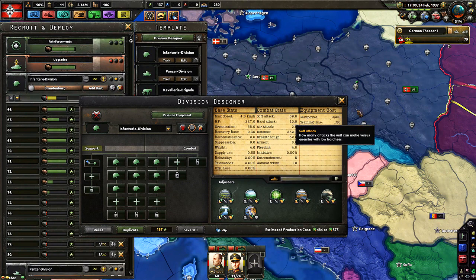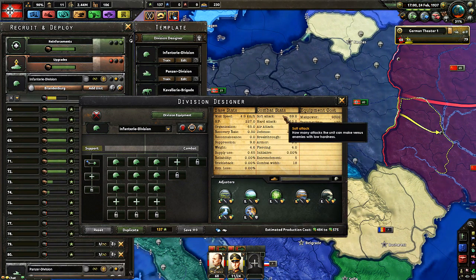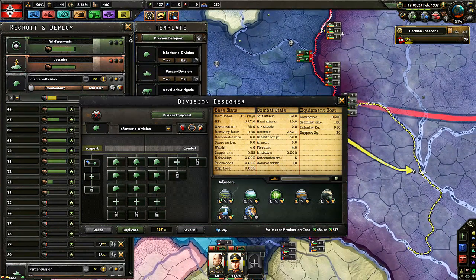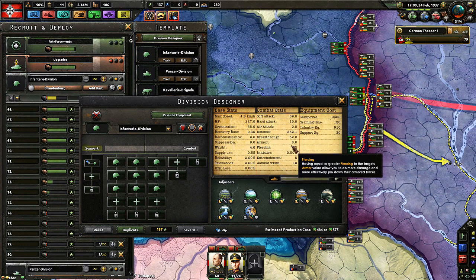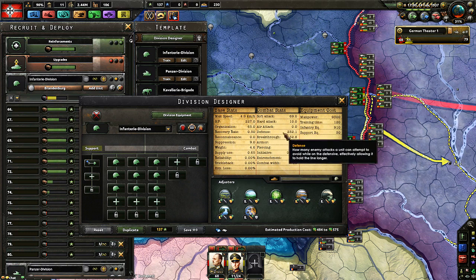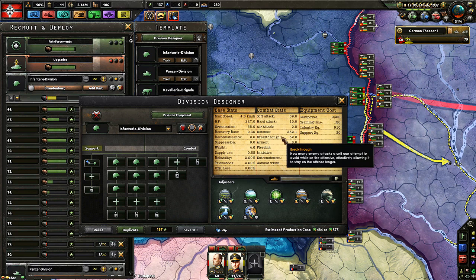Now combat stats — this is where it really counts. Soft attack determines how good you are against human beings. Hard attack is how good you are against tanks, motorized, and mechanized. A high hard attack enables you to push against tanks; a high soft attack enables you to push against infantry. That's in combination with defense and breakthrough. Defense is when you get attacked; breakthrough is when you are attacking. The higher your breakthrough, the more likely you'll shove enemy units out of the way — blitzkrieg. The higher your defense, the harder it is for the enemy to push you out of the way.